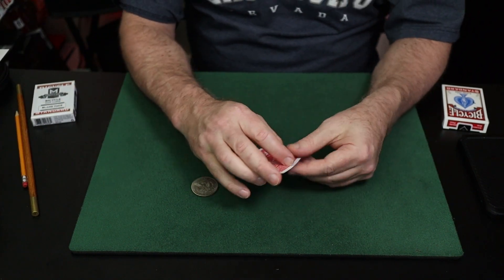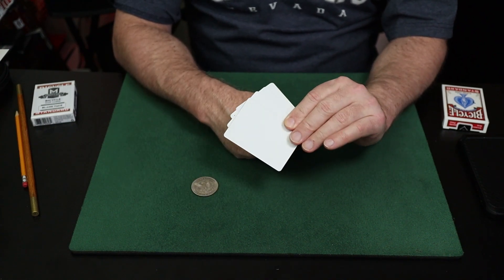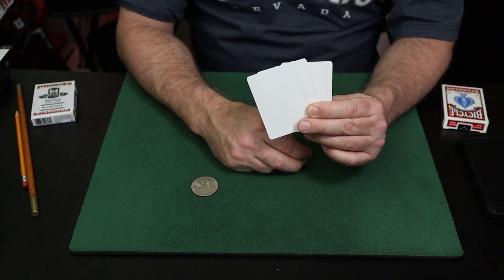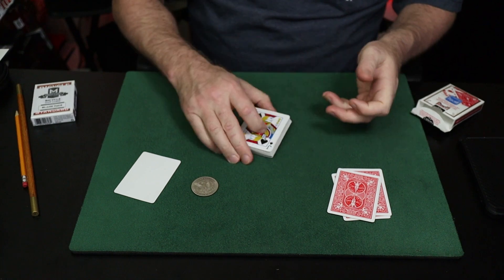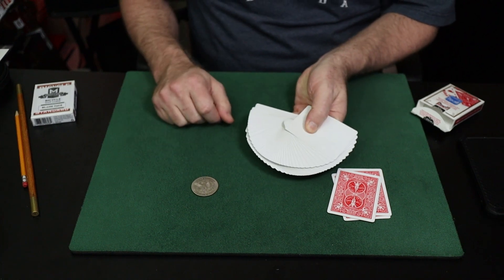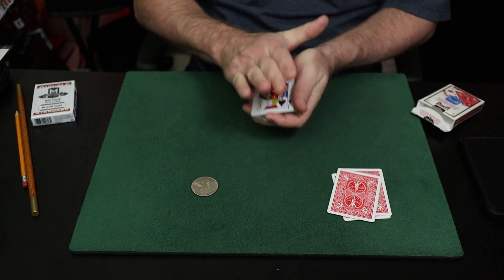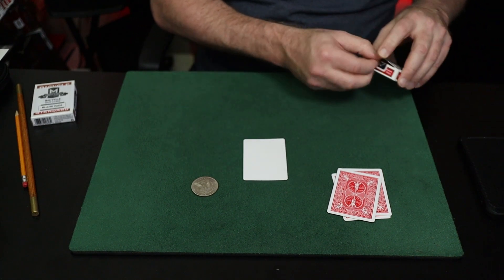The blank card is used along with a reverse fan to create the illusion that all of the cards are blank. If I fan the cards from right to left, this looks like a blank face packet. But if I fan them the normal way from left to right, you'll see those pips. This is an old concept you can even use with a full deck of cards — put a blank card on the face of the pack and do a reverse thumb spread and it gives the illusion the entire deck is blank. Maybe you go from there into a color change and print the pack.